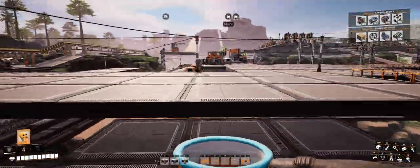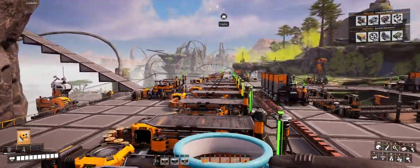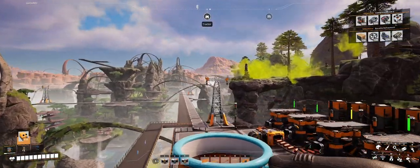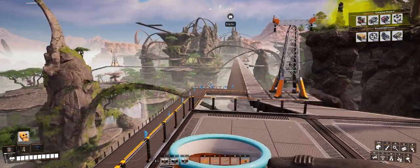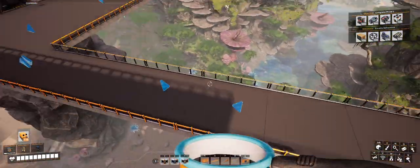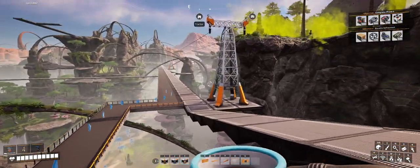Going down this way I have a quartz factory out that way. This is a little truck road that goes and grabs the output from the factory and brings it back and drops it off at the truck station. Anything that's excess is getting sunk right there.